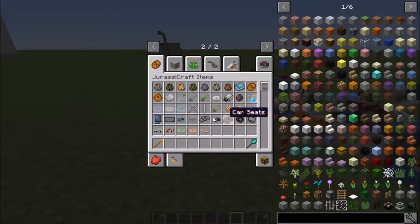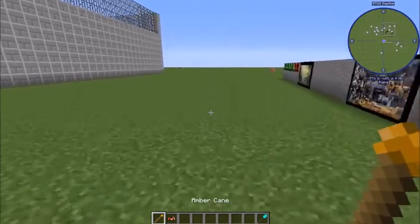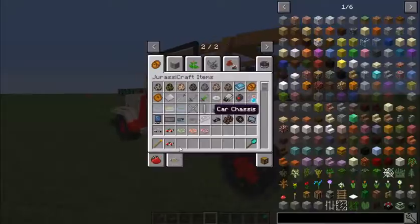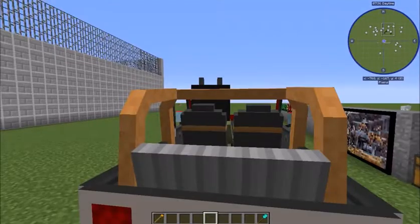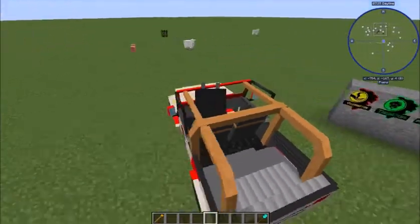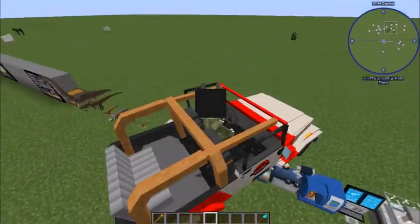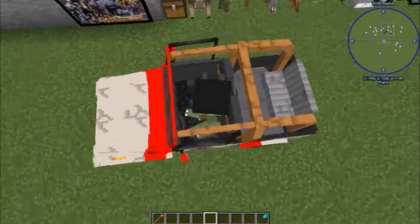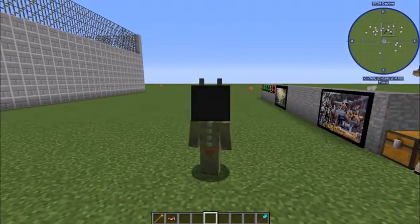There are also pieces to a car because there's a Jurassic Park jeep. You can make that and drive it. Let's drive it - oh god, it's so glitchy. Yeah, as you can see it's a work in progress.